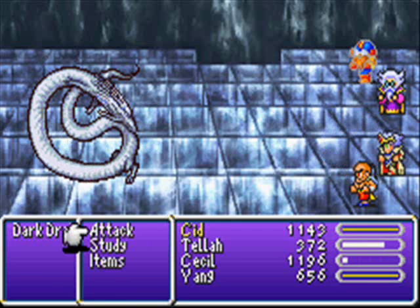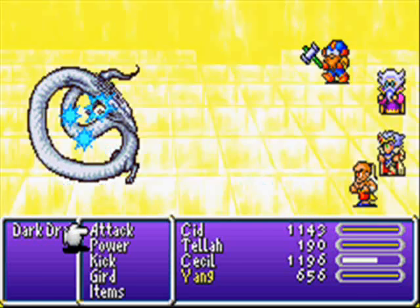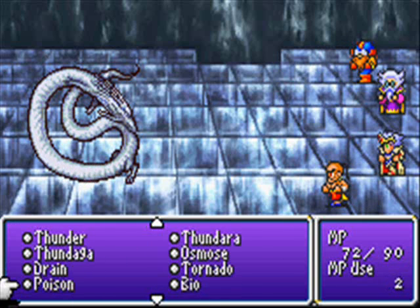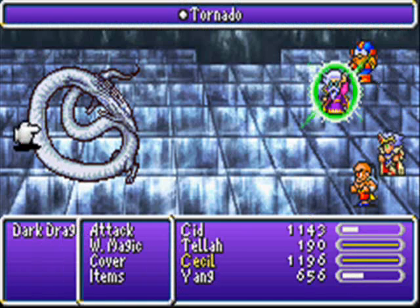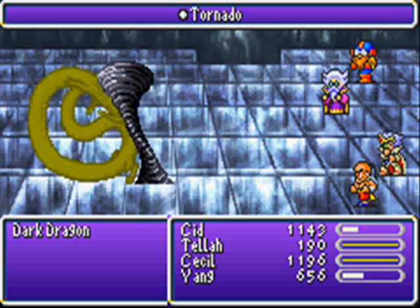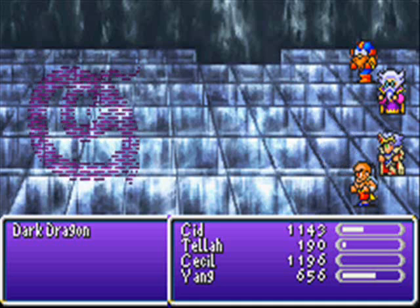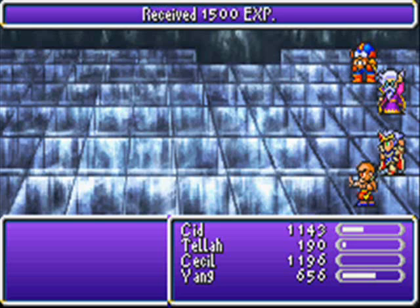Now the Dark Dragon — it can kick your ass. Which is why you want to make sure you can cast Tornado. Because the Dark Dragon has a crucial weakness, and that is Tornado. Tornado, as noted before, puts its target's HP into critical, meaning you can do this. That won't work on most bosses, but the Dark Dragon will give you a really hard time if you don't do that.